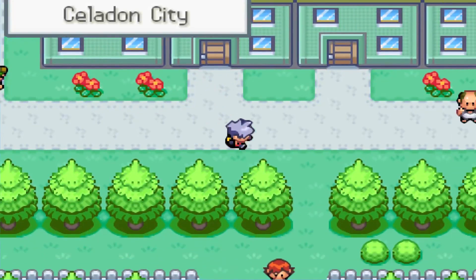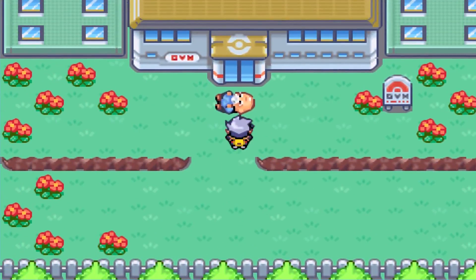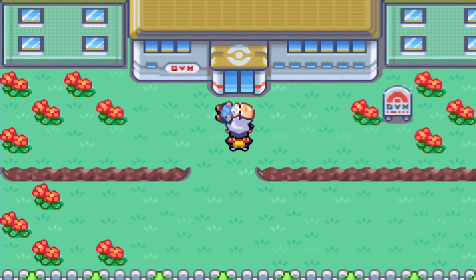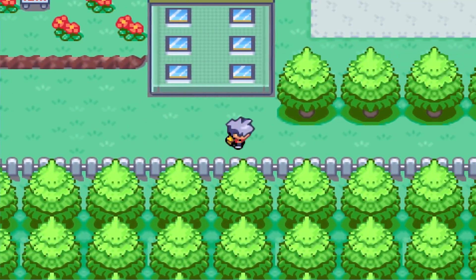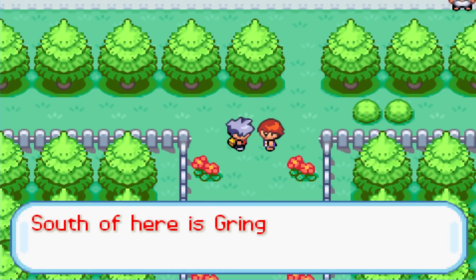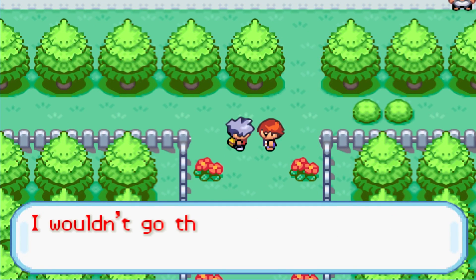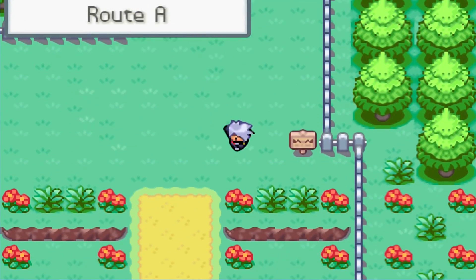We head to the Celadon gym. The town looks a little different from normal. The usually pervy old man outside the gym is now just fainted on the ground. Since there's nothing useful here, we head south toward a new area — Gringy City.